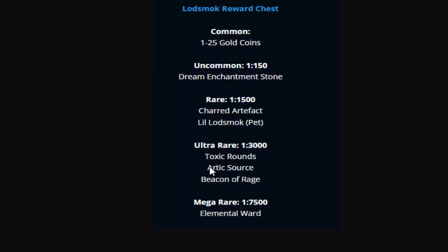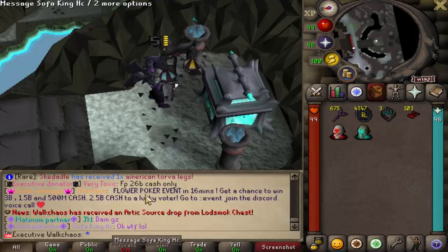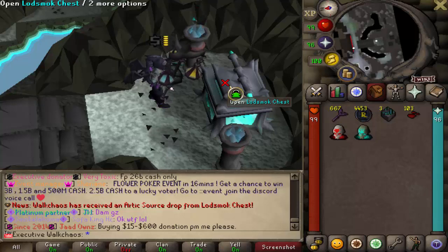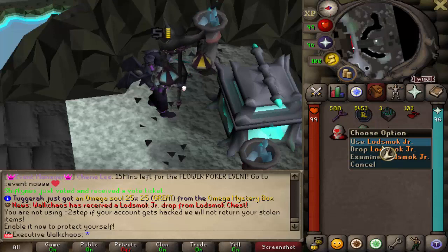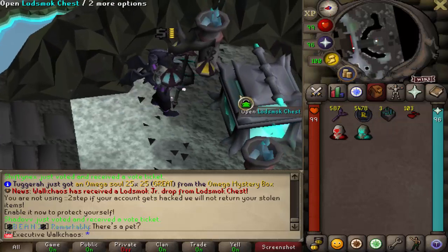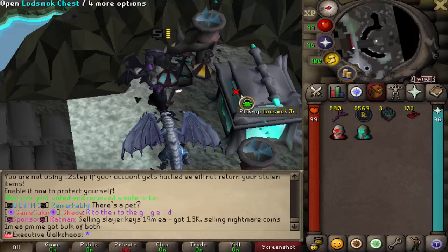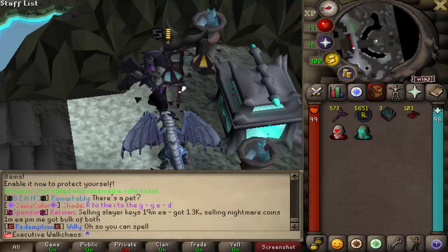No freaking way — I just pulled the Arctic Source! One in 3,000 and I just pulled that! And oh my god — I just pulled the freaking pet as well! Let's go boys, we just pulled the pet! Look at this cutie — and we're not even 500 keys in. What is going on?!